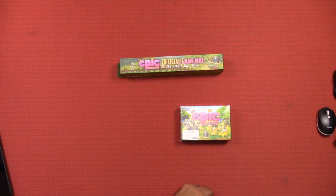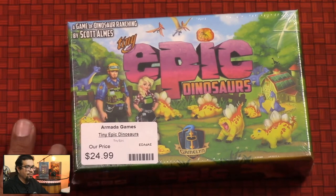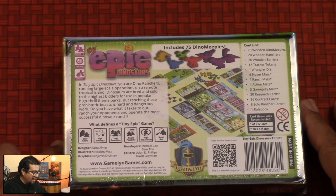Let's take a peek at what I got here. It's a game of dinosaur ranching by Scott Alms. I picked it up at Armada Games, my local game purveyor in Temple Terrace, Florida, or Tampa, Florida. In Tiny Epic Dinosaurs, you are dino ranchers running large-scale operations on a remote tropical island. Dinosaurs are bred and sold to the highest bidders for use in popular high-throated theme parks, but ranching these prehistoric beasts is hard and dangerous work. Do you have what it takes to out-ranch your opponents and operate the most successful dinosaur ranch?